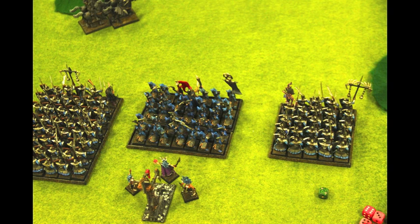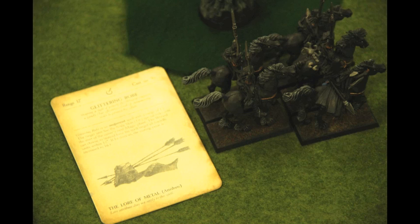The rest of my army inches forward a little bit — not very much, because I don't want the Mournfang to get a long charge. Then I go into the Magic phase. The first order of business is to protect my Fast Cavalry because they play an important role in my strategy. At the beginning of the turn I gave them a 5+ ward save from the Shrine, and now I give them Glittering Scales to improve their save to 3+ in case he shoots.